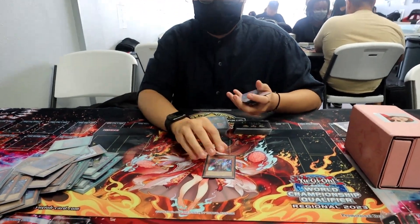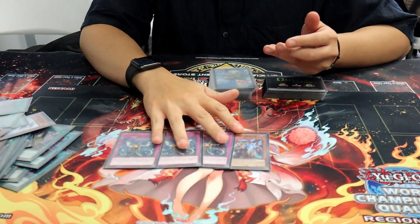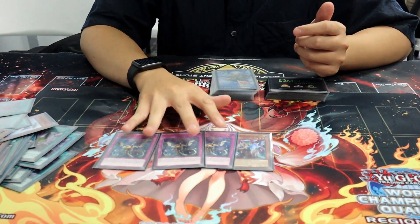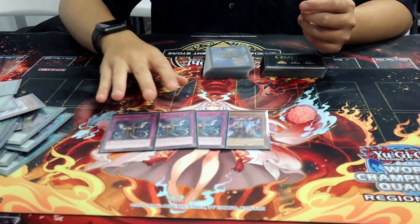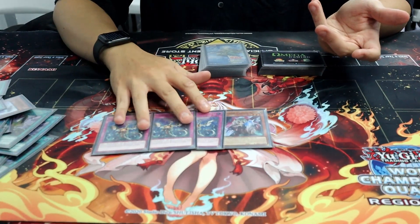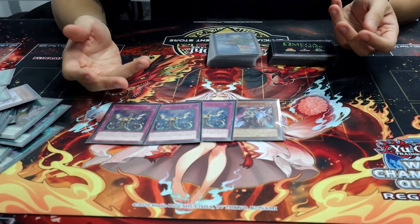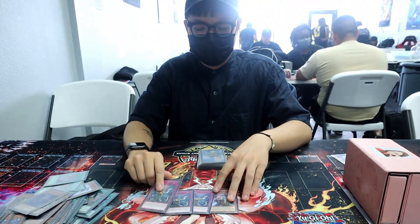For defensive cards, I just play 1 Ogre for the E-Tally and 3 Imperm. The reason for Imperm is Spright players never play around this card — they always go for the Red. So most of the time it's going to resolve on their Gigantic Spright. And it's also not a bad card to draw because you can just negate something on their board. That's why I chose to play Imperm.